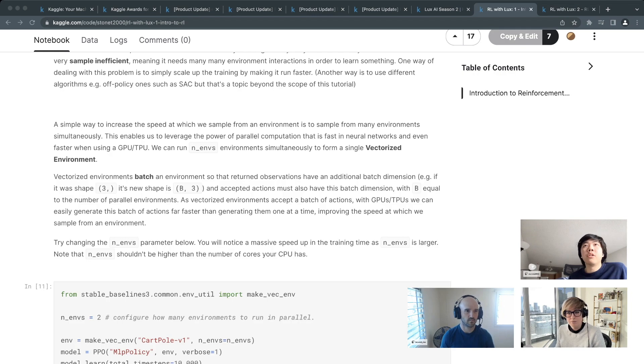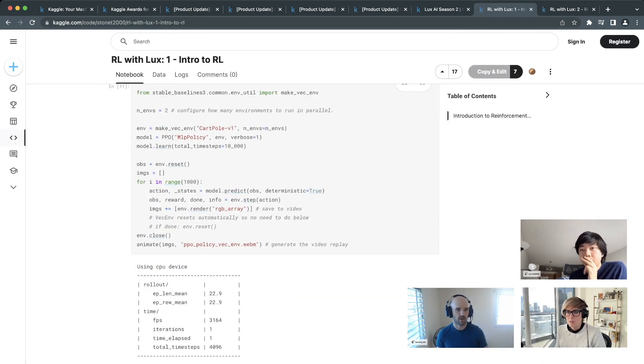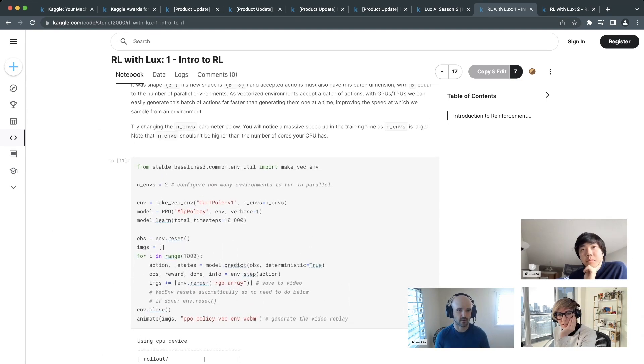Vectorizing environments is important — you'll notice in the tutorial notebook that increasing the number of environments (n_envs) makes training run faster. On Kaggle notebooks the default is 4 CPU cores, so don't exceed that or you'll get slower. Running 4 parallel environments can almost double training speed.